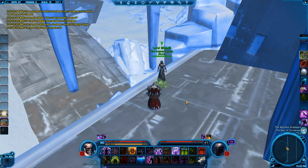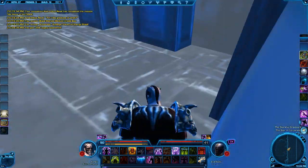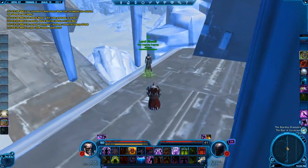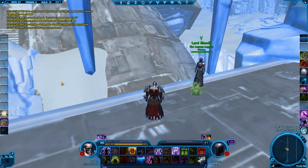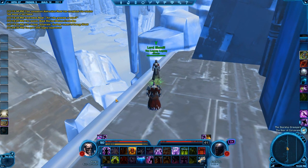There are a ton of these little Datacrons in the world of Star Wars — I know there's at least 80. Most of them will give you stats that you don't need, but the other half will give you stats like, in my case, Willpower and Endurance. On a different tutorial, I'll show you how to make some matrix cubes, which will give you some pretty nice stats. Thanks for watching, guys. This was Alex for NotCasuals. If you liked the video, make sure to leave a comment and subscribe. Thank you.